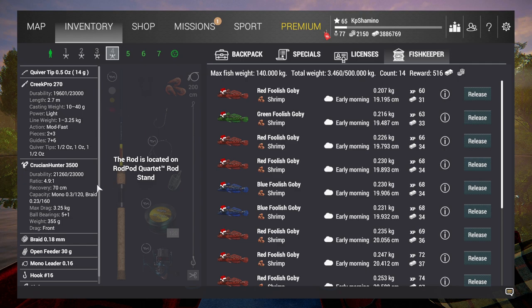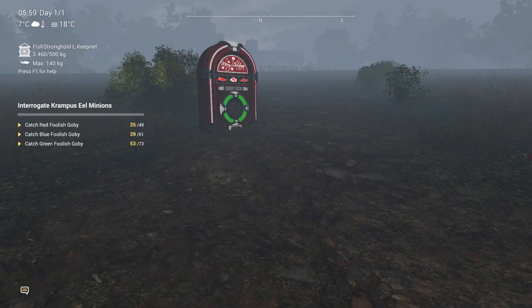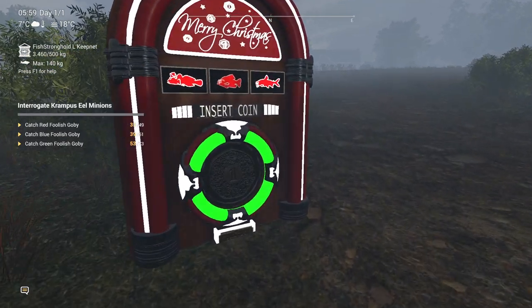So here's what you need: Creek Pro 270 rod, Prussian Hunter 3500 reel, Braid 0.18, Open Feeder 30 gram, Mono Leader 0.16, Hook 16, and Shrimp bait. I'm going to activate the jukebox and then we are going to fish — you guys will see.